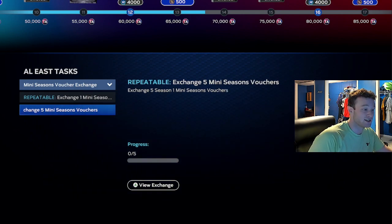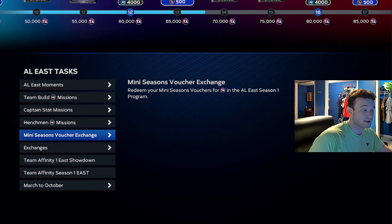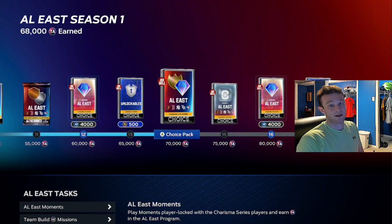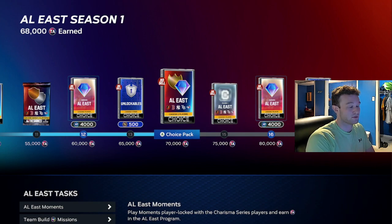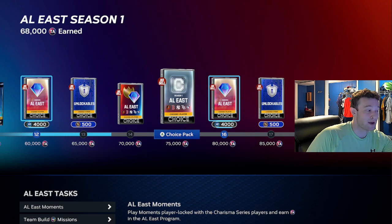The mini-season voucher exchanges are worth a decent amount — five vouchers are worth $20,000. I'm not entirely sure how many you get from the mini-season, but I know it's definitely more than five. When I backed out of one earlier I had 15 vouchers — that's $60,000, which is almost half of this Team Affinity program done just from the vouchers.